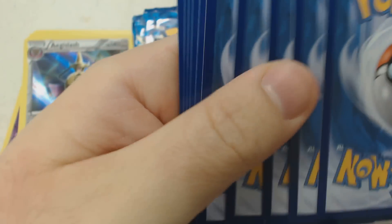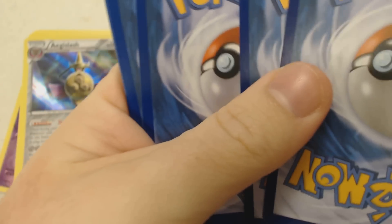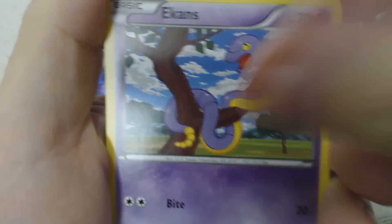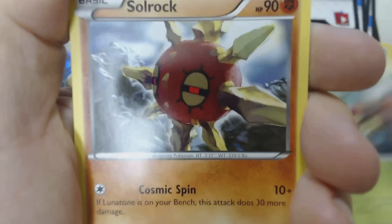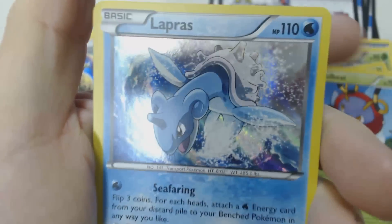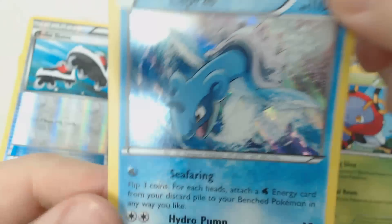Once you've got a hang of the leagues and know how to play, the next step up is the league challenge. These take place generally once per league season, which is about eight weeks long. We start this pack off with Litleo, Sandile, Diglett, Talonflame, Ekans, Solrock, Volbeat, Reverse Rollerskates, and Holographic Lapras.